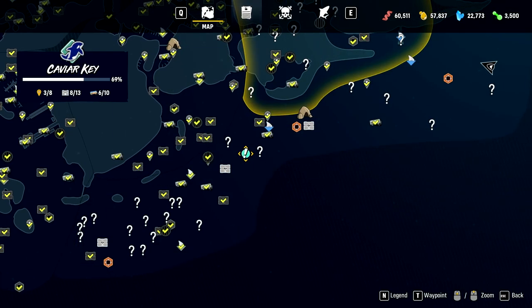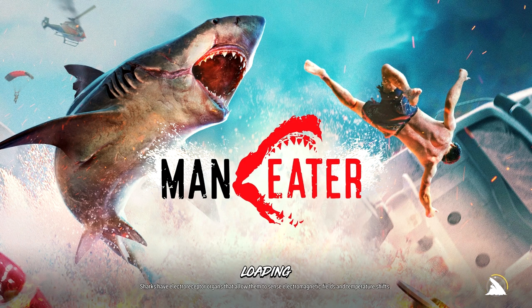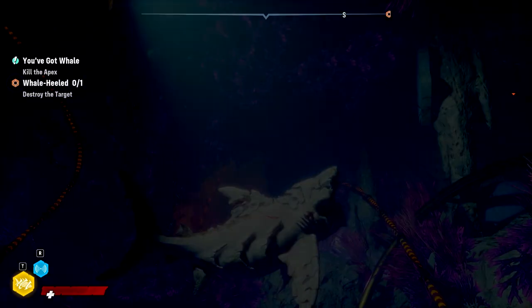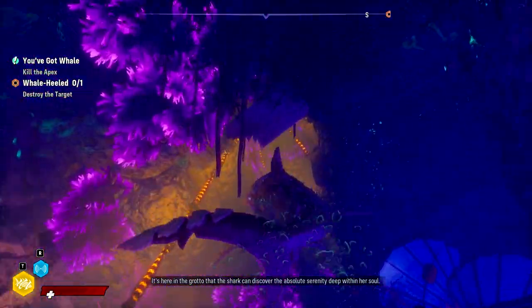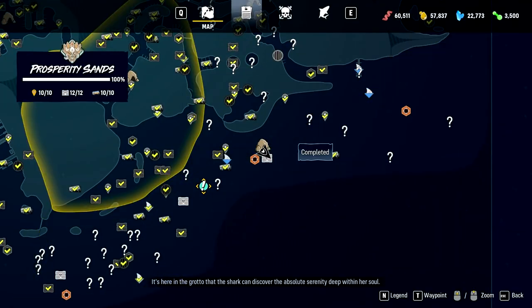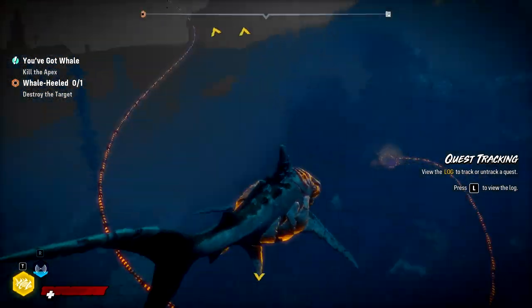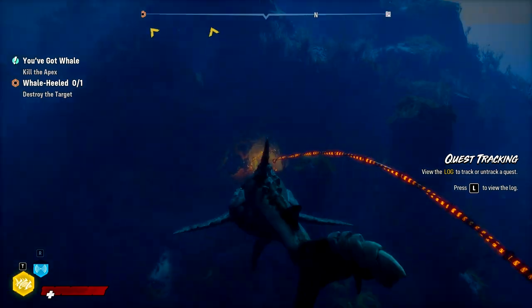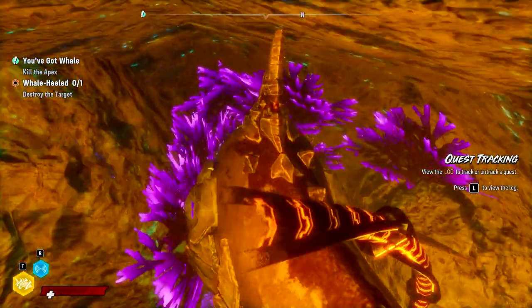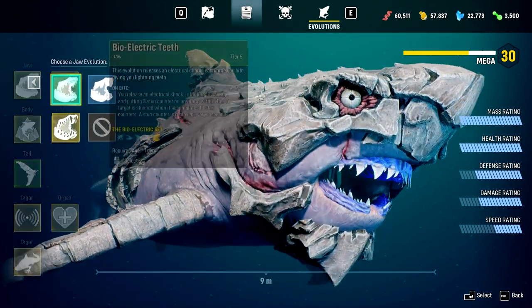We're going to fast travel back. I guess we'll do this apex too, and then next time we'll find out what the boss is and what's left of the game. It's here in the grotto that the shark can discover the absolute serenity deep within her soul. I probably should equip more animal fighting abilities than bone.